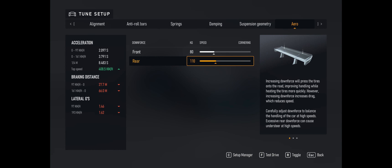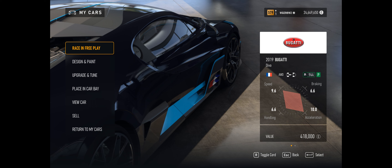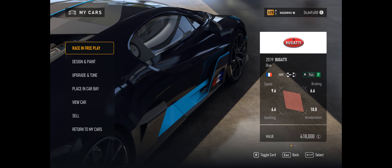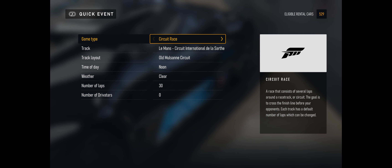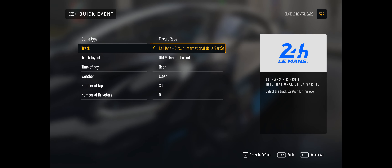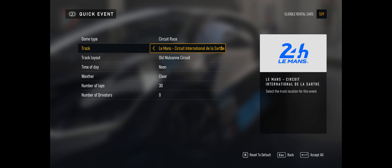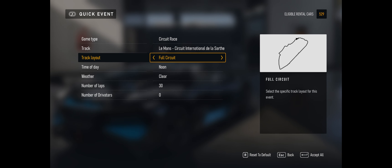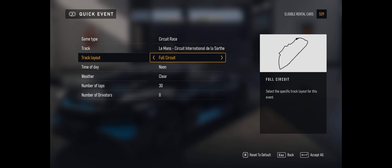We want speed but we also want to stick to the road. So once you put on whatever you can, what you want to do is go to Race, Free Play, Event Setup and select Circuit Race.